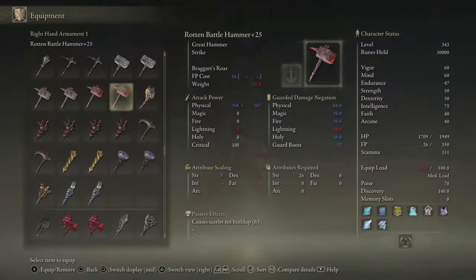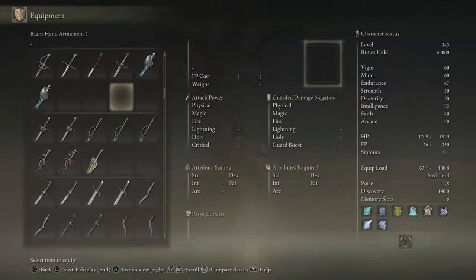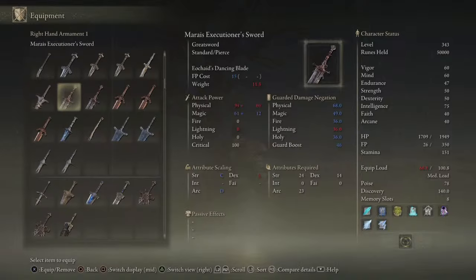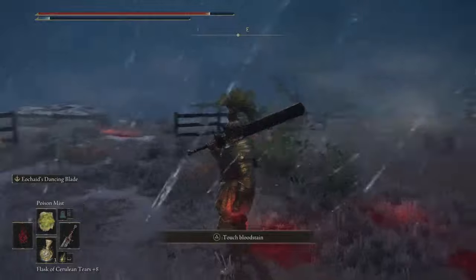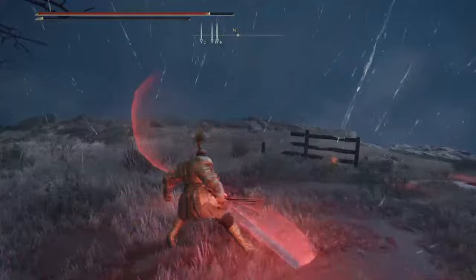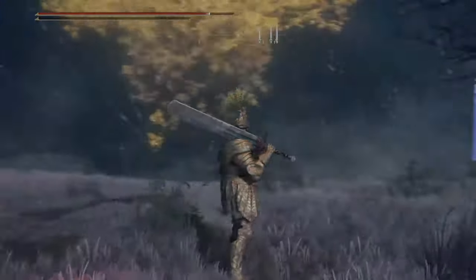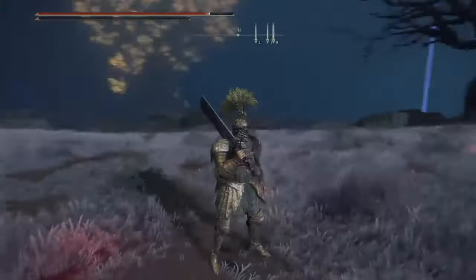For those of you who don't know, it is the Executioner's Sword. There are so many weapons in this game — this is the sword that he has and uses, and this is its skill. It's a charged attack. Very awesome sword — you will obtain that either from him or later into the game.